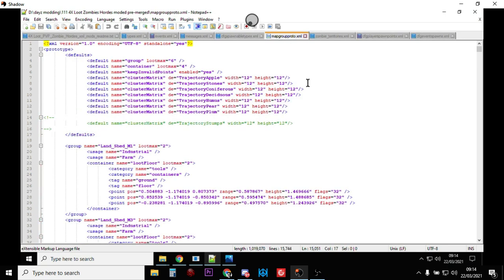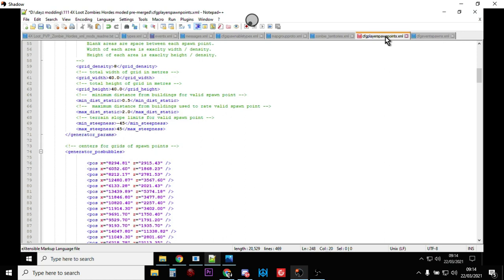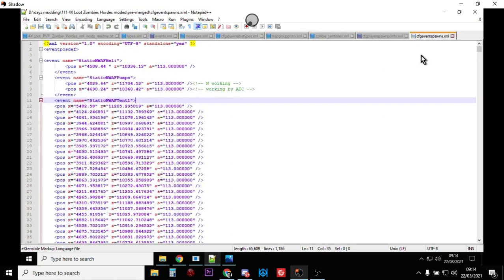The map group proto file changes the type of loot that spawns in with police cars from police to military — that's what it does. Zombie territories is the one that adds the infected army hordes. Cfg planes player spawn points we've talked about. Cfg event spawns tells the game where to spawn in the other stuff.